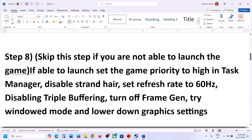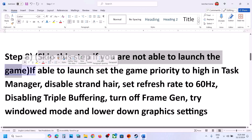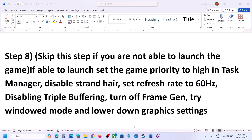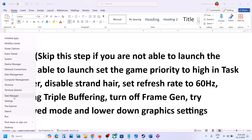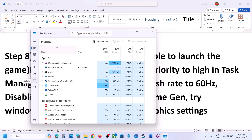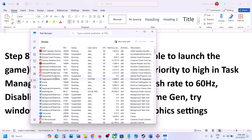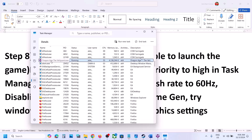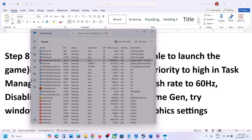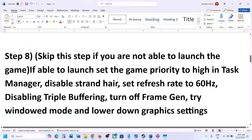You can skip the next step if you are not able to launch the game at all, but if you can launch it, try this: right-click the Start menu, go to Task Manager, and then go to the Details tab. Find the game EXE file in the list, right-click it, click Set Priority, and set it to High or Real-Time. Set it to High first, click Change Priority, and then check.